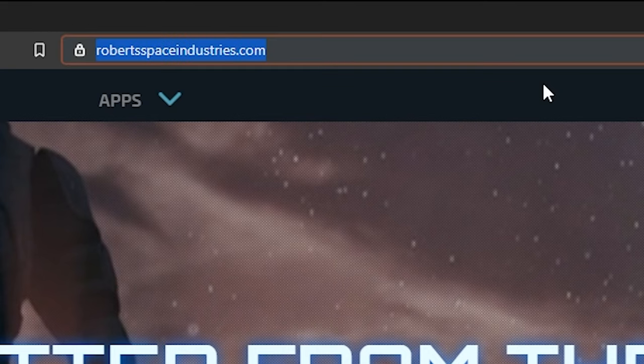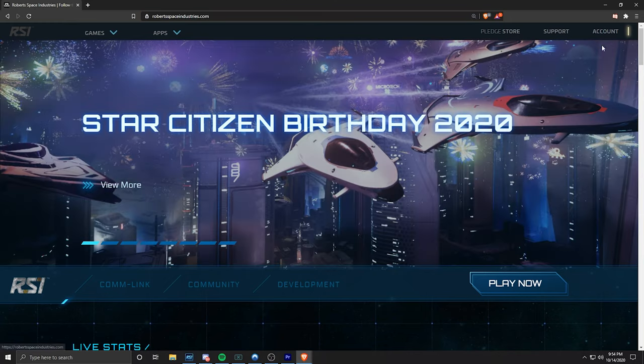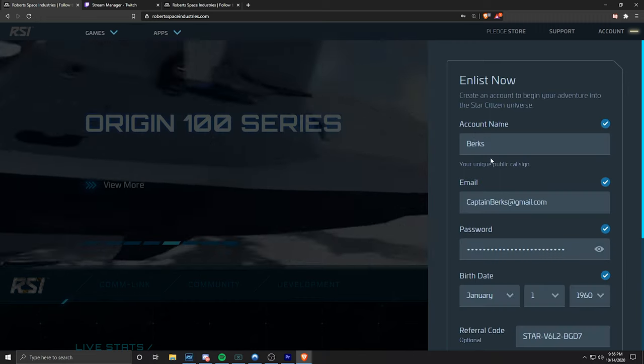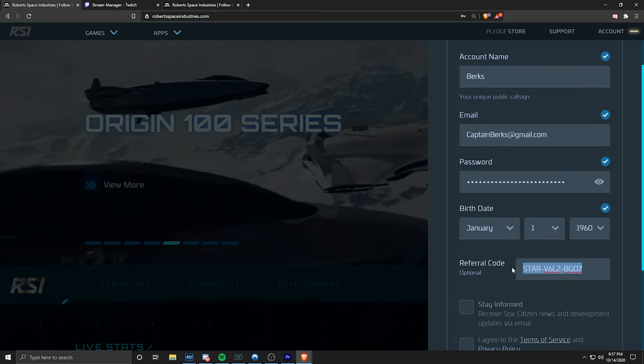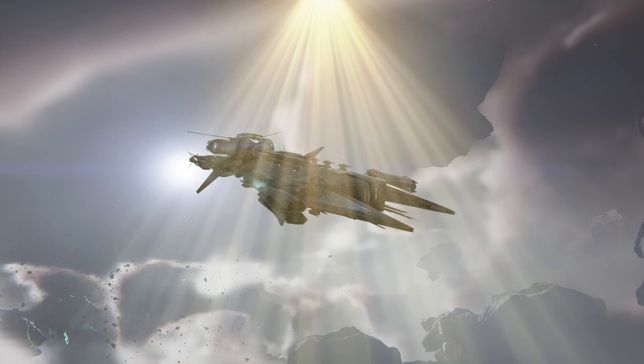The first thing you're going to do is go to robertspaceindustries.com. Top right-hand corner, click Account and then Enlist Now at the bottom right. If you use the link in the bio you'll go straight there, you'll start with an extra 5,000 credits from my referral, and also help me earn a free in-game Javelin.